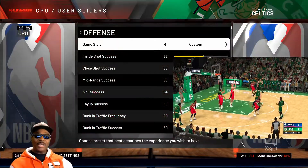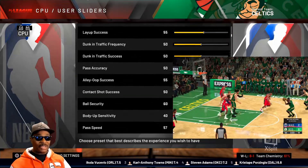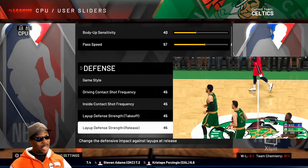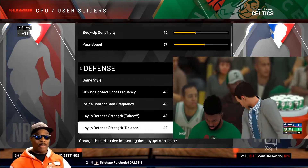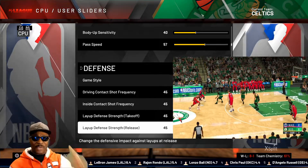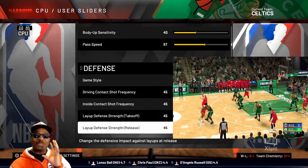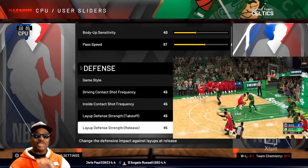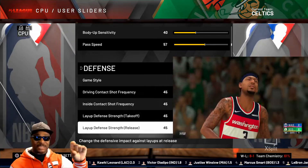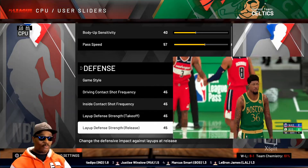Let's get into it — those are the numbers right there for the CPU. These sliders are based on All-Star. They're going to play like Hall of Fame, but I set it on All-Star because the higher difficulty levels — Superstar and Hall of Fame — it's just so hard to get really good balanced sliders with all that cheating 2K has built in. So this is an All-Star base — put your slider set on All-Star and then make your changes.